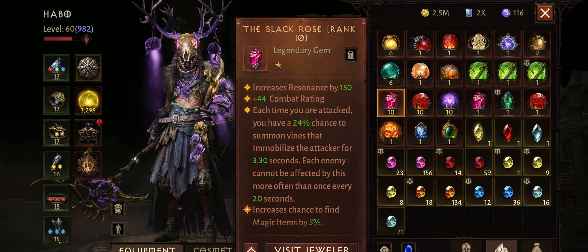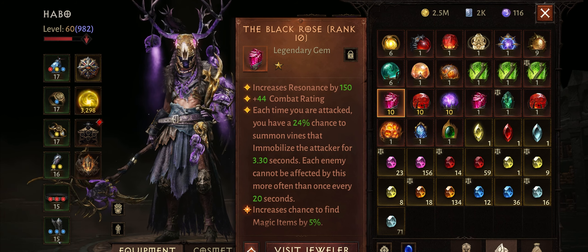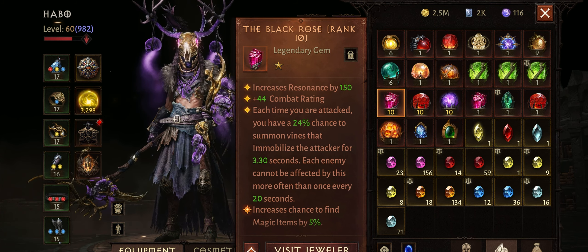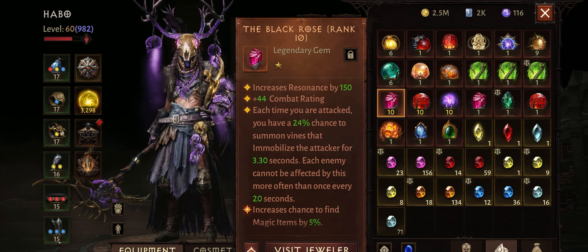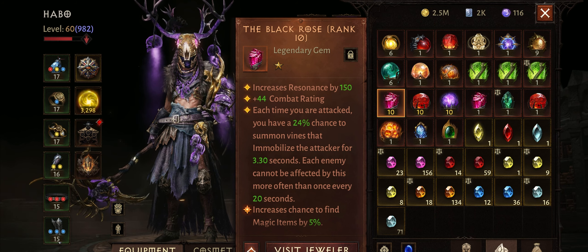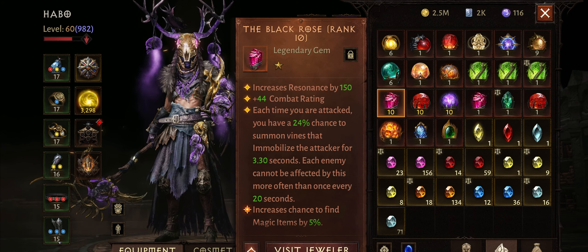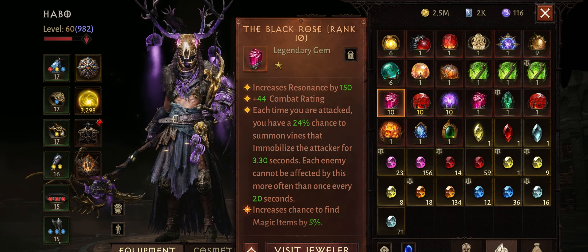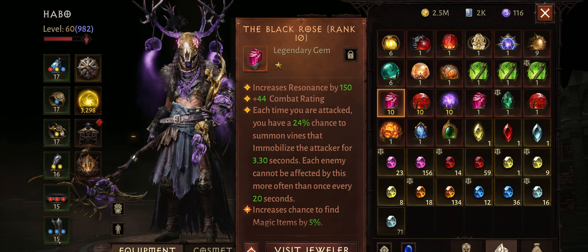Next we have the Black Rose, which has become one of my favorite gems in the entire game. I am using it with my Necromancer and I'm really happy with it. The immobilized effect creates a lot of opportunities for me and for my teammates in battlegrounds. This gem has no use in PvE, and for PvP I would use it with Necromancer and Crusader. It may be helpful for Blood Knights as well, but since Blood Knight is more of a damage dealer class, it might not be that effective.